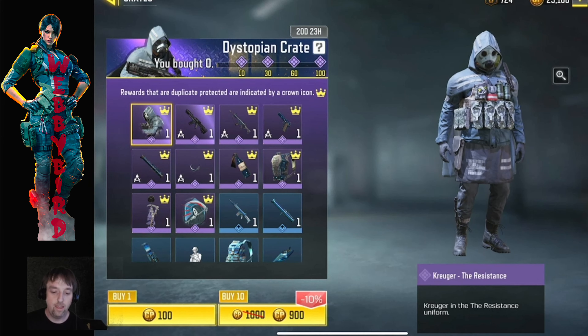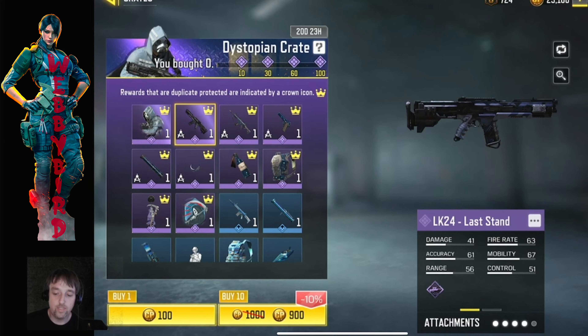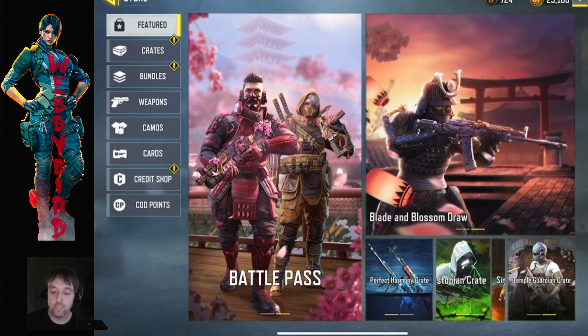It looks like this crate is standard price — 100 and 900 — with guaranteed epic rewards at 10, 30, 60, and 100. I really want to get this Kruger, and I believe the LK24 is going to get a buff with the upcoming weapon balance changes. That skin is really sweet and it looks like it's got different iron sights than your typical LK24, which is a good thing because I hate that thing's default iron sights.